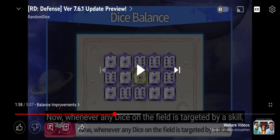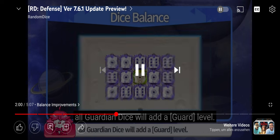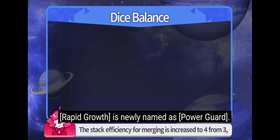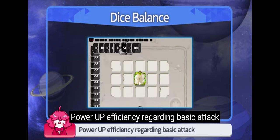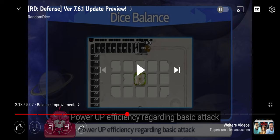Now you don't need to worry — everything is going to be increased. That's omega nice. All the Guardian Dice will add a guard level. Rapid growth is newly named as Power Guard. The stack efficiency for merging is increased from 4 to 2, and the limit for guard level is increased by 1. I've forgotten the name of the power-up mechanic, but it is awesome too. It's been a while since I've played Random Dice, but check out my gameplay channel, ChrisRainGameplay.